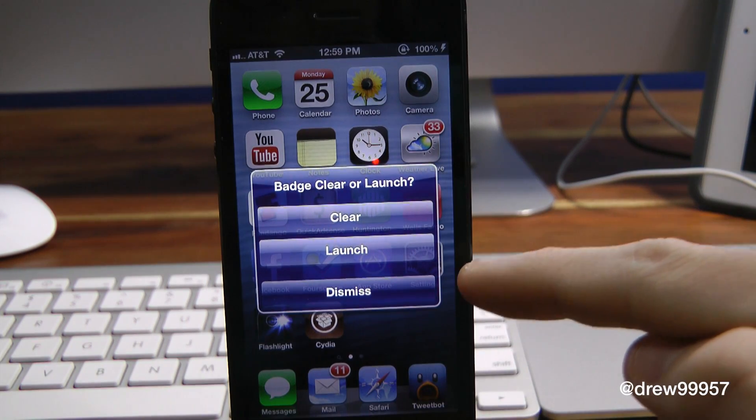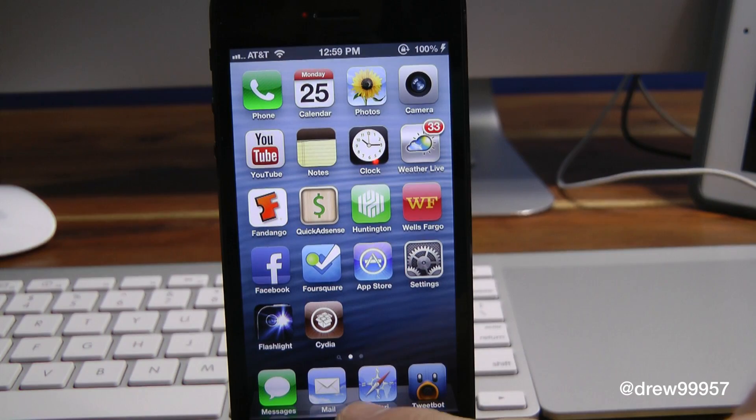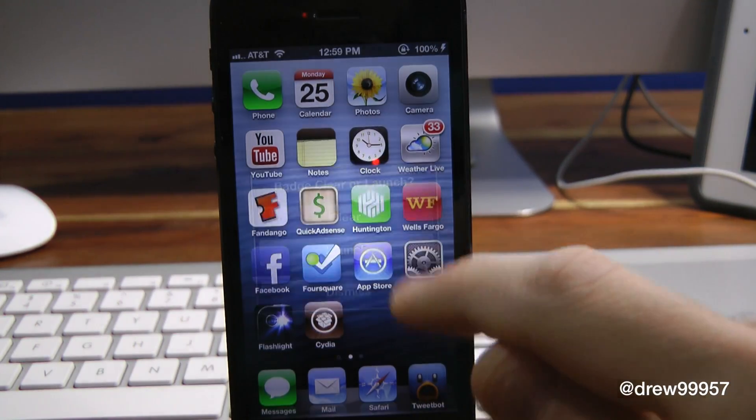So we have three little options here: clear, launch, and dismiss. If we press clear, as you can see, just like that the little badges are no more — they're gone. It works 100%. It's a really handy little tweak to check out. It doesn't require a respring or anything like that and works on pretty much any application.